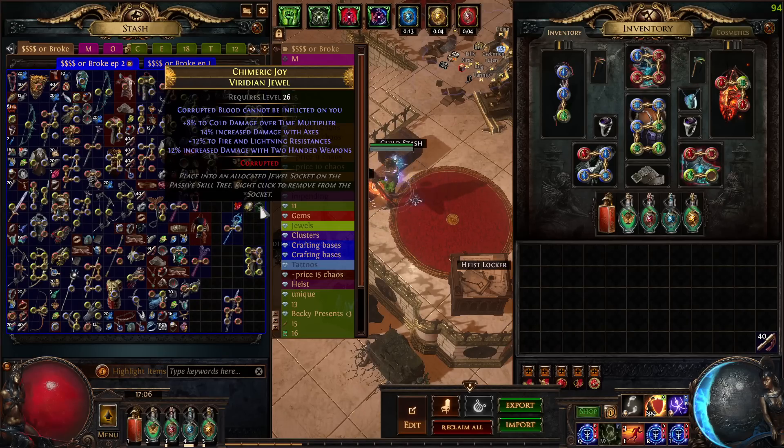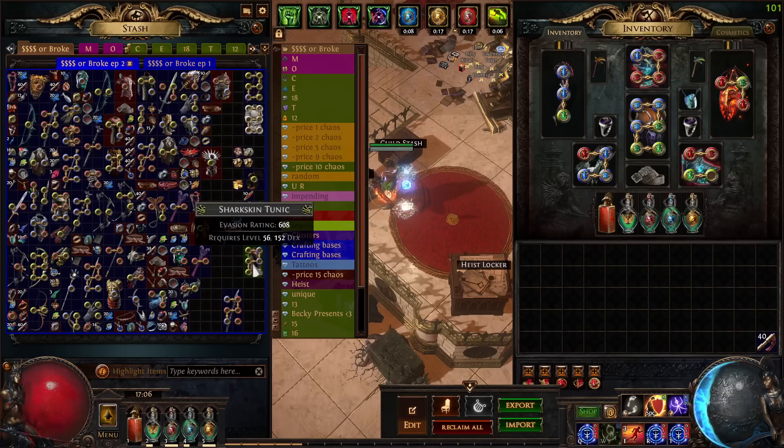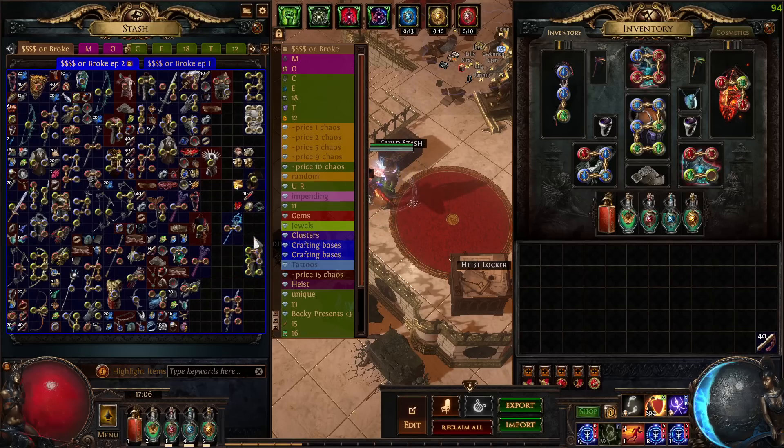A Viridian Jewel with Corrupted Blood cannot be inflicted on us, fire and lightning resistance, and some damage — for an axe build, this seems decent. Then we got this Nebulas with what seems like a decent synthesis modifier: cold damage to spells, perfect increased cold damage, and lightning damage. It's just awesome. There are five links on it which can be crafted into something interesting, and then six linked down the line. Other than that, I don't think there's much more to mention.